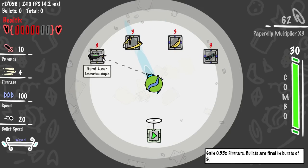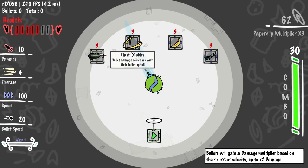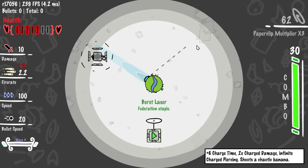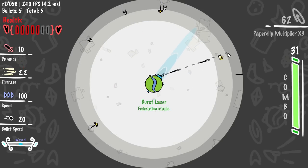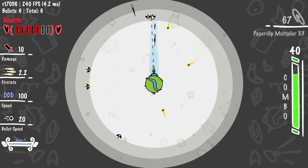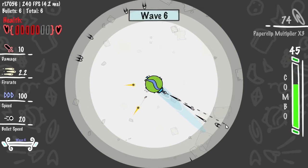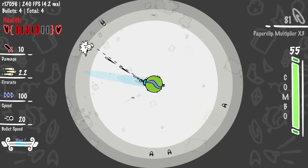First we found a shotgun — bullets are fired in a burst of 3. I'd like to get a shotgun early, it combos with a million other things. There's also bullets gaining an image multiplier based on velocity, but let's go with the shotgun. When it says 'burst of 3,' it actually just means that when I shoot once, it shoots twice, so it doesn't even feel like we lost attack speed — if anything it feels like we gained attack speed.